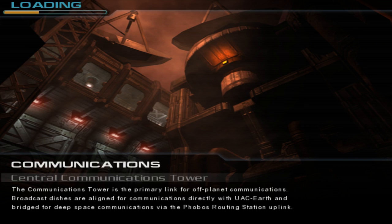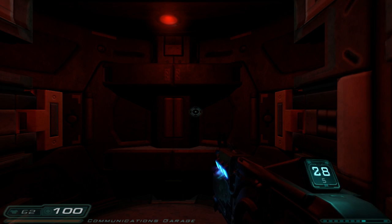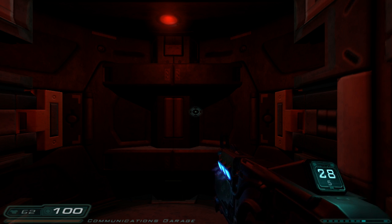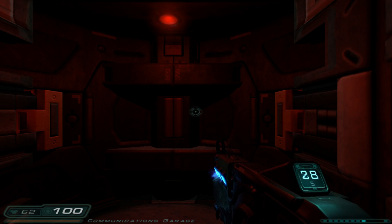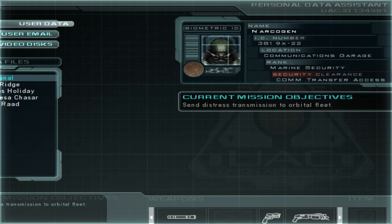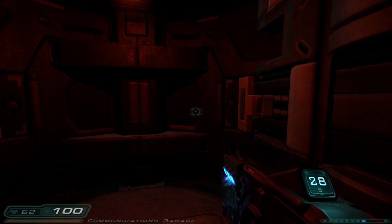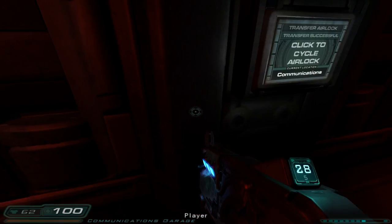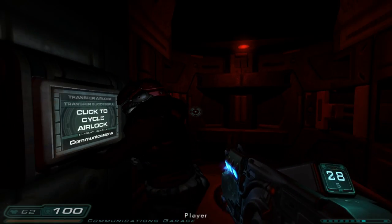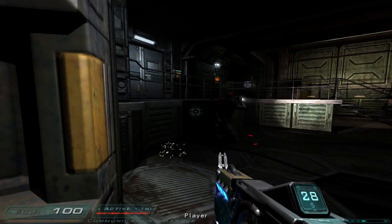I'm having a tough time figuring out how many levels we've actually gone through here. It says 'communications' but there are literally four levels in this area called that: communications transfer sector one, communications transfer two, communications sector one, and communications sector two. It says 'central communication,' which is not the name of any level. Send distressed transmission to orbital fleet. I think that is enough Doom for today — what do you think? Well, we'll do one more then.